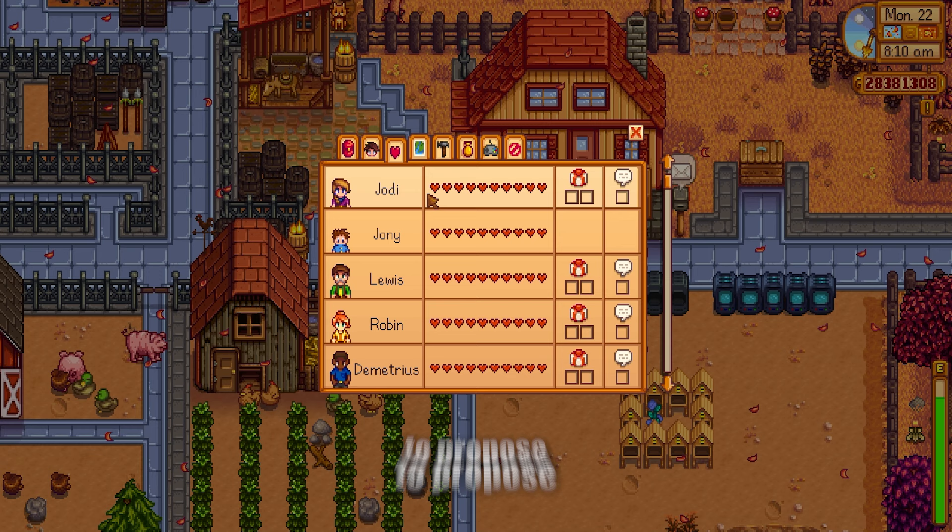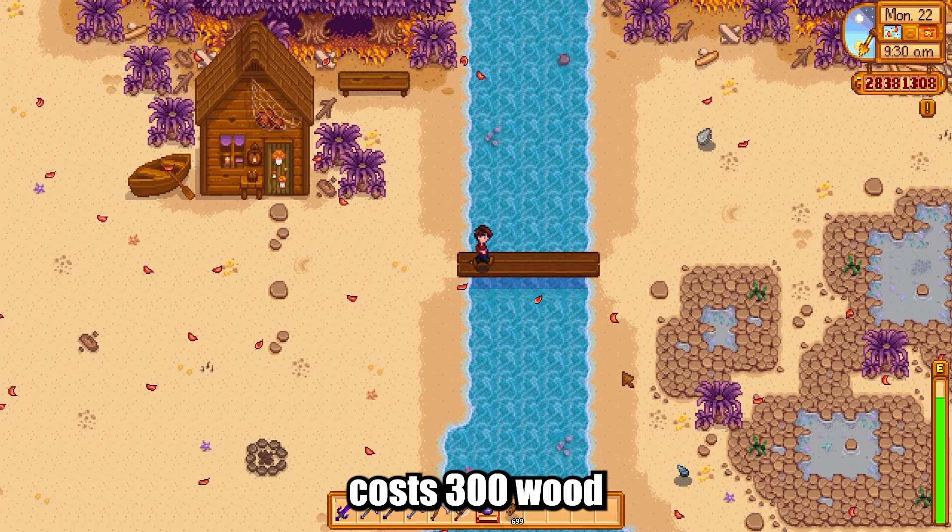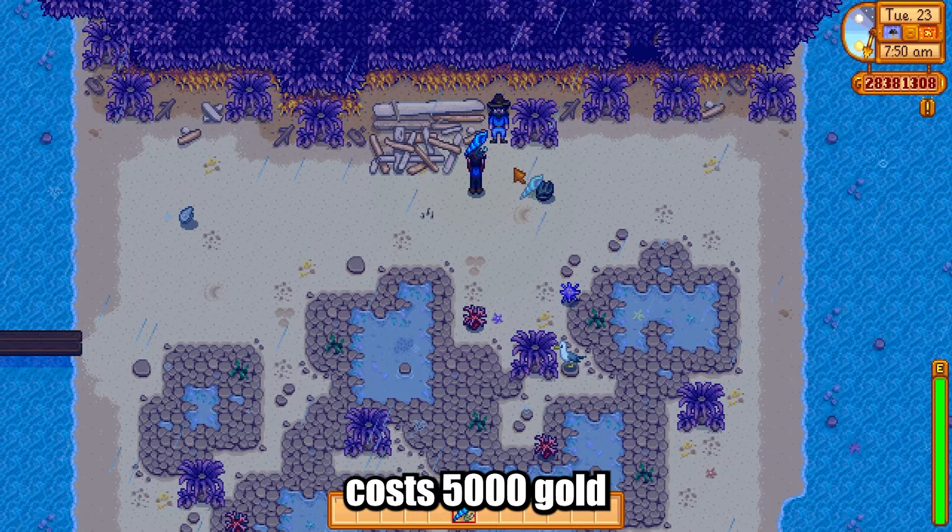Step 5: Proposal. To propose, raise your relationship status with your chosen NPC to 10 hearts. Repair the bridge near Elliot's hut on the beach, which costs 300 wood. Buy a mermaid pendant from the old sailor on the beach on rainy days, which costs 5,000 gold. Also repair your house by spending 10,000 gold and the necessary building materials.